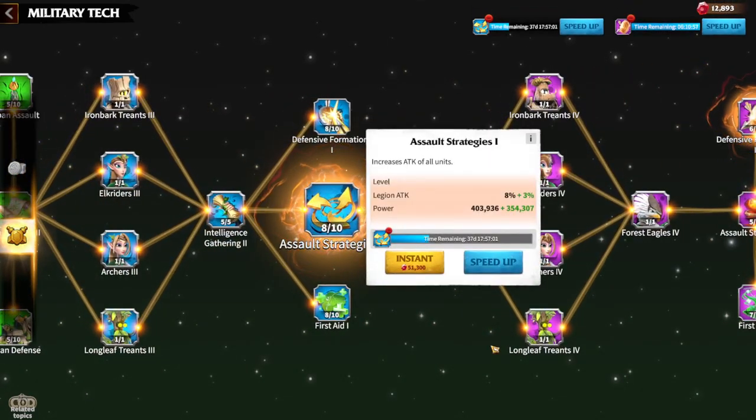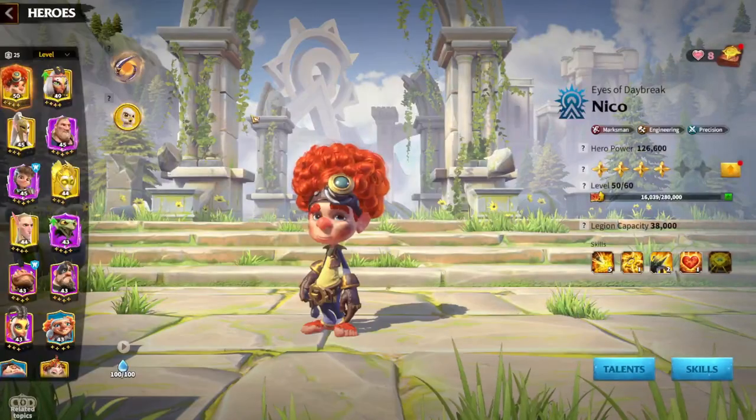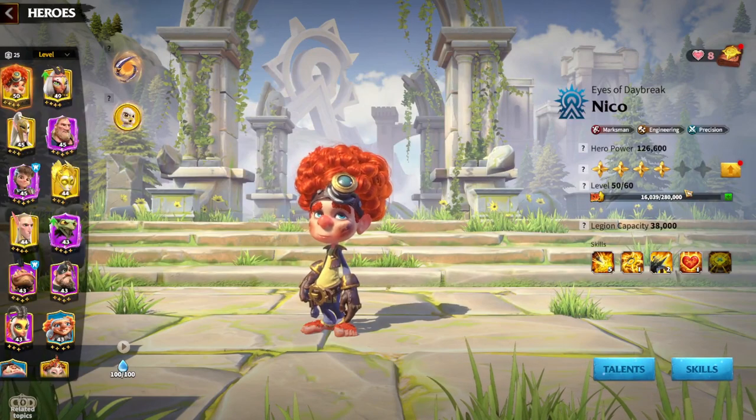As a free-to-play player, it's hard to generate more and more power through research because every research costs a lot of days. For example, if I want to get soul strategy to level 9, I need to wait another 37 days — that's a lot of time.